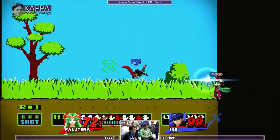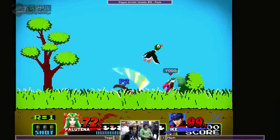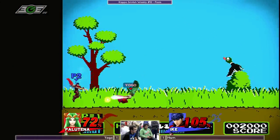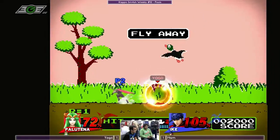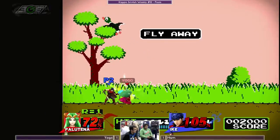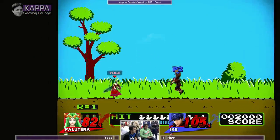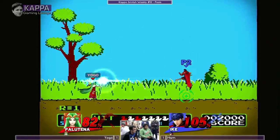No counter — I was thinking he was gonna use a counter. Yogo hasn't been using his counter and Ham hasn't been using his counter at all. The forward smash whiffs but the windbox pushes him back enough to get to safety.